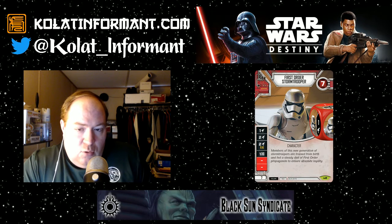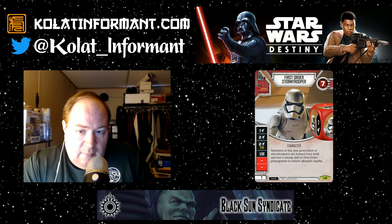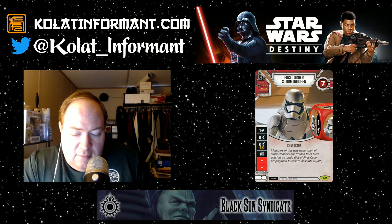One of the characters from the Kylo Ren starter deck is the First Order Stormtrooper, and it's also a regular rare. You'll notice the health is seven, which is the lowest of any non-unique character. Non-unique characters only have one die currently; he costs seven. Now, as bad as two blanks are on the First Order Stormtrooper, he has three different damage sides — so when he hits something, he's going to hit it hard, and when he misses, he'll miss like a typical stormtrooper would.